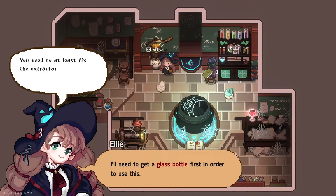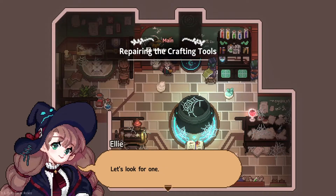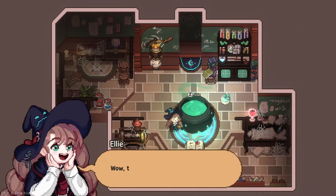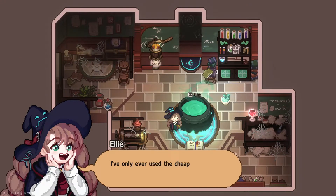You need to at least fix the extractor in order to make potions. Alright, let's go to the village first. I guess maybe we should finish cleaning first. Wow, this is a pretty good cauldron. I think it was made by the Blue Lightning Workshop. Its style is very traditional. I've only ever used the cheap cauldrons at school. Finally, I get to use a good one.